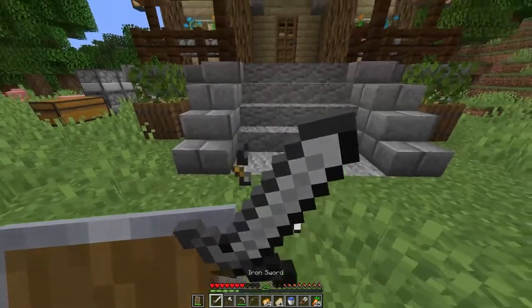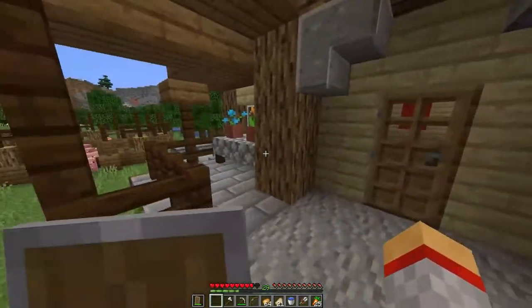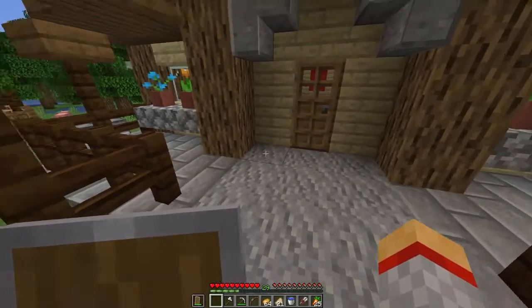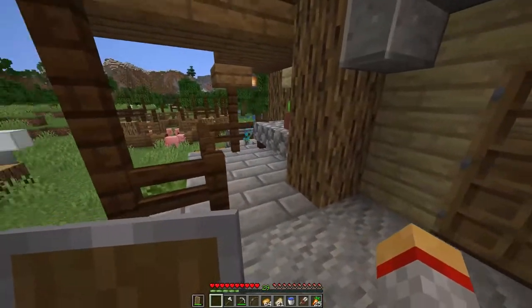I'll let that smelt while I show you inside the house. I added this pretty cool front porch design — I think it adds depth to the house. Also put some flowers and other shrubberies to give the place some color.